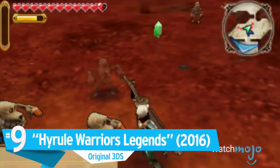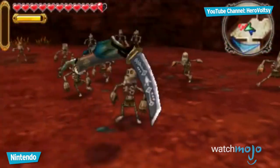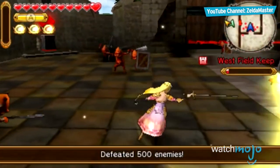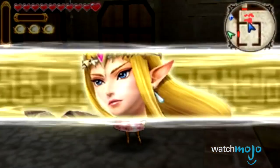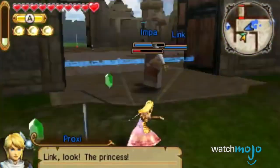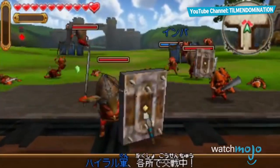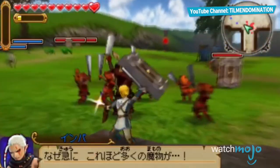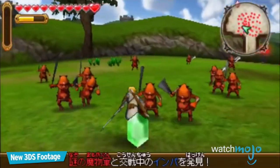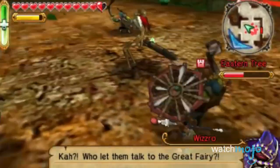Number 9: Hyrule Warriors Legends, Original 3DS. Hyrule Warriors is one of the Wii U's most sold titles, and when Legends was officially revealed, they declared the game would come equipped with all DLC, the ability to change characters, and two new characters — so fans were psyched. Until it was released, of course. It wasn't a complete disaster by far, but it's painfully obvious that the original 3DS just wasn't up to the task. Textures look terrible, the frame rate hovers around 20 FPS, enemy numbers were significantly reduced, and there's pop-in everywhere. If you had the new 3DS the game runs fine, but for the tens of millions of people with the older tech, this was unacceptable. Seriously, why wasn't this game a new 3DS exclusive?